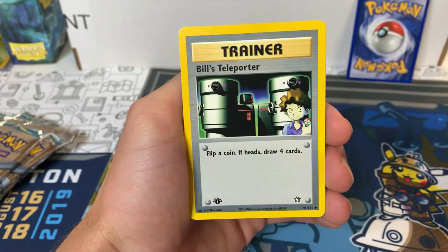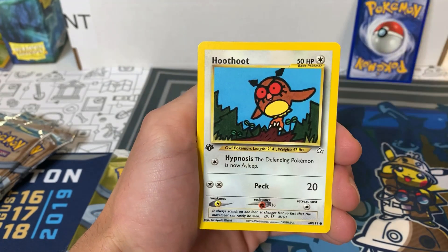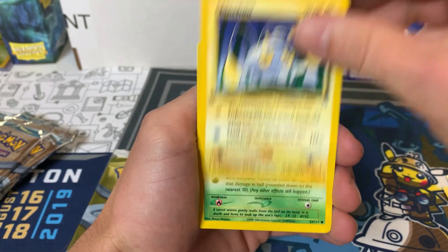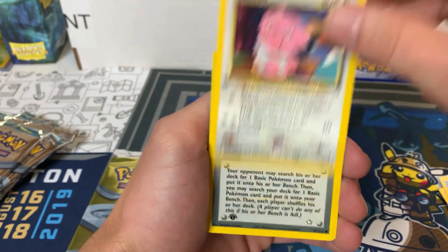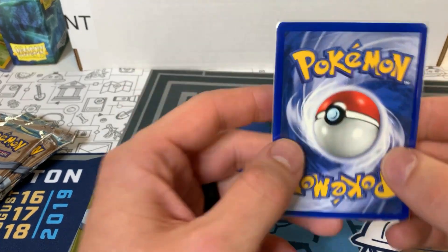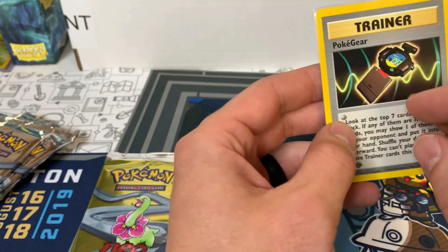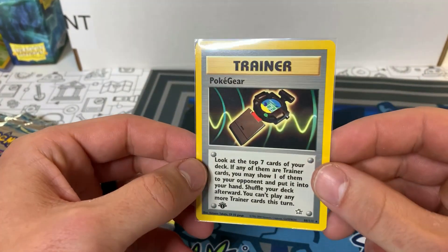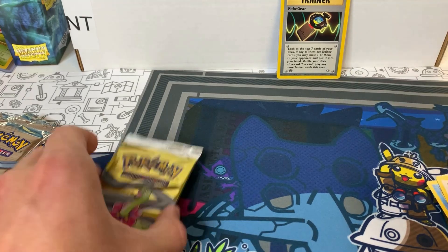Alright, so we've got Fighting Energy, Bill's Teleporter, Area Dose, Professor Elm, Hoot Hoot, Chin Chow, Chikorita, Totodile, Snubble, and Pokemon March. And then we have — it's got a little white dot on the right side — Pokegear. I think that's like the third Pokegear I've pulled from this box. The trainer rare.